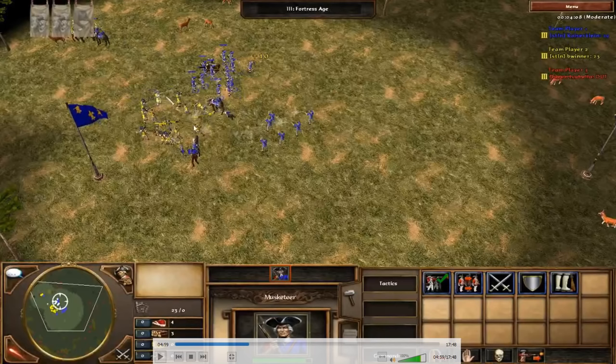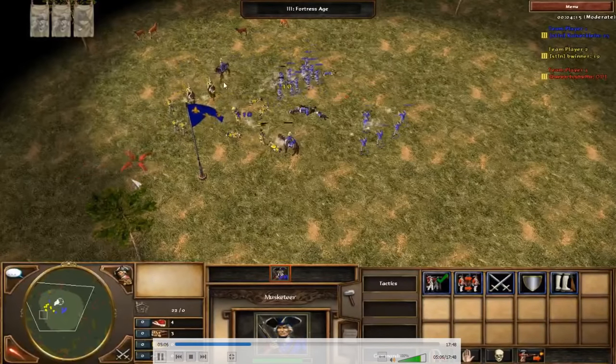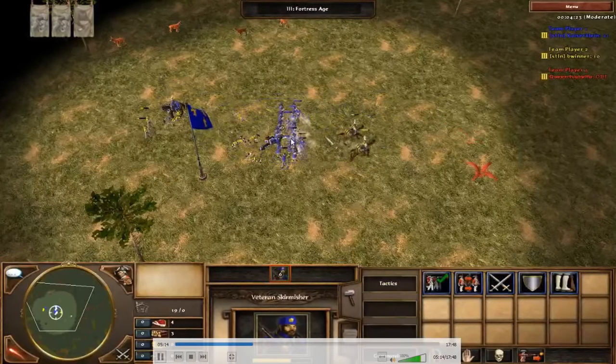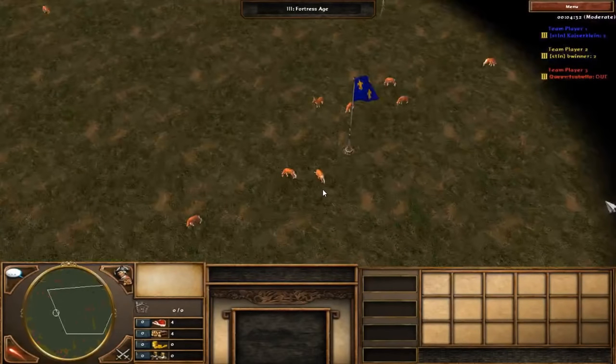I stop chasing with my musketeers — obviously they're slower — and get them in position to shoot at his infantry instead. It melts quickly. He makes a mistake letting his Skirmishers near my Cuirassiers, and I also make a mistake not pulling back one of my Cuirassiers earlier. Still, two of his Cuirassiers attack one of mine, which is fine because it means he has one more idle Cuirassier not attacking infantry. I win the round clearly.